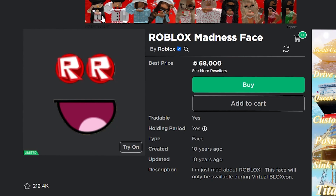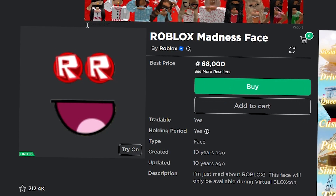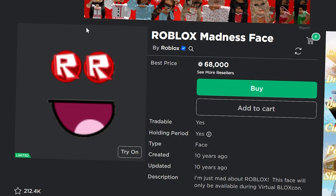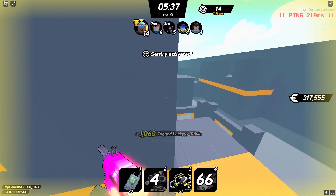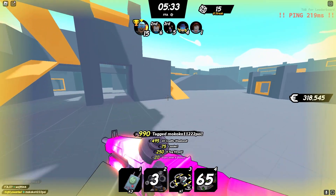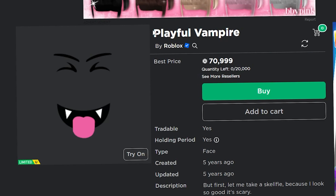Getting into items under 100,000 Robux: first you have the Roblox Madness Base, currently at 68,000 Robux. This one always does really good — it looks very similar to the Epic Face but with the Roblox logos on it, and people always want to get this item. I definitely recommend checking it out if you're looking to invest a lot of Robux.